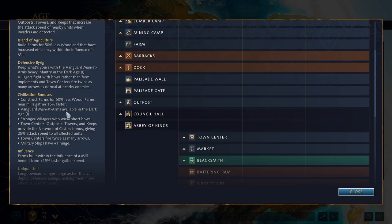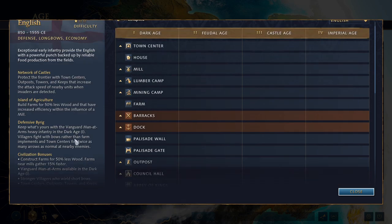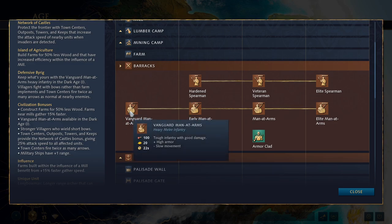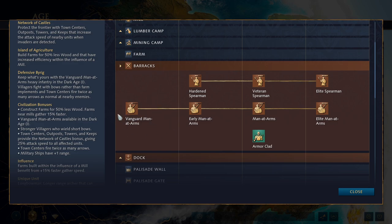Next, we have Vanguard Men-at-Arms available in the Dark Age. In AoE4, Men-at-Arms is the name for the entire swordsman line, and with most civilizations it's only available beginning in the Castle Age. With the English, they're available in the Dark Age, and their stats are appropriate to the Age — the Vanguard Men-at-Arms are weaker than the early Men-at-Arms, which are weaker than the Castle Age Men-at-Arms. The swordsman line is a lot stronger in AoE4 than it is in AoE2 — they have a lot of armor. Every other civ has to wait until Castle Age, except the Holy Roman Empire which can only make them in the Feudal Age, so English even one-up them.